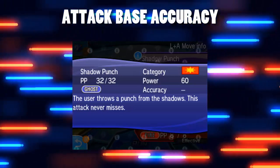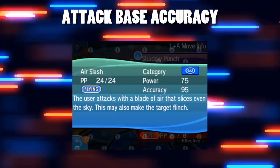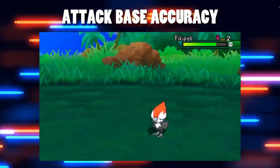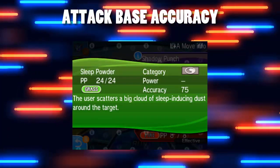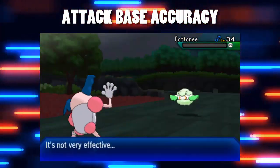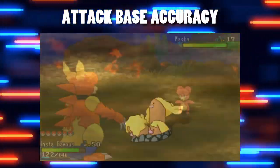But then you've got the tricky moves that have an accuracy stat below 100 that can miss, and this is what we'll be looking at today. That can range from things that are very likely to hit but only infrequently miss, like Air Slash, to things that apparently miss all the time like Focus Blast. However, Focus Blast isn't the most inaccurate move, although it doesn't always feel like that when you're relying on that 70% accuracy to win the game. But there are much more inaccurate moves.